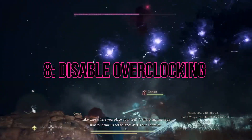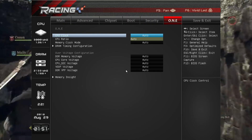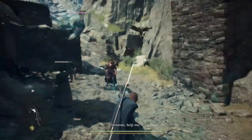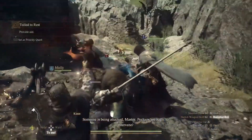Disable overclocking — GPU and CPU. While overclocking can enhance performance, it may also introduce instability. Disable GPU and CPU overclocking to ensure stability. Restore default clock speeds through the BIOS or overclocking software to minimize the risk of encountering video memory issues.